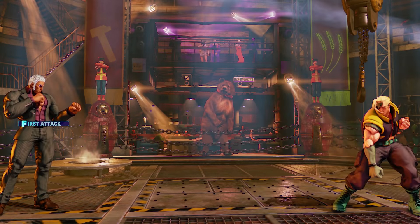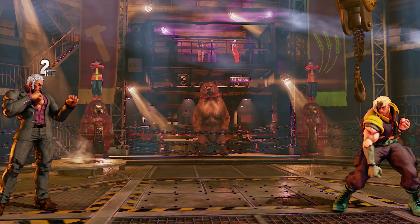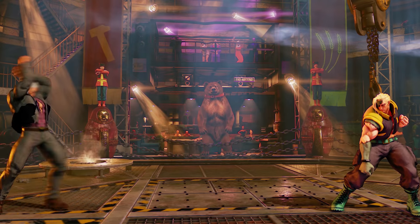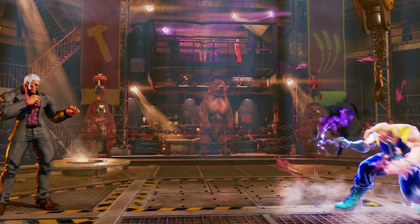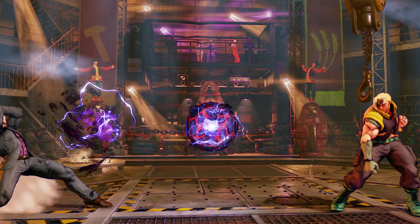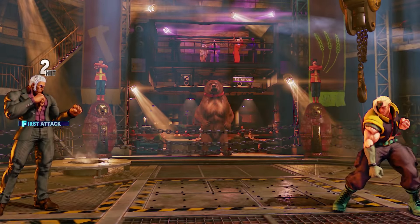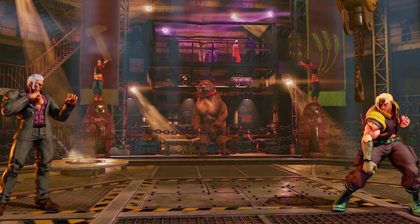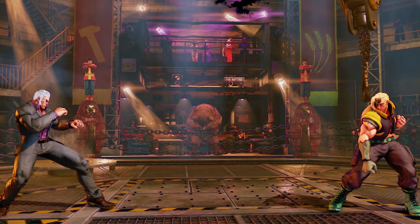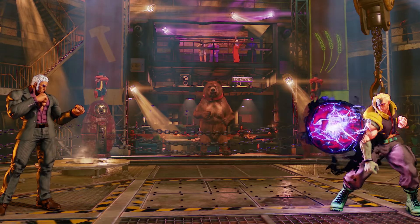For special moves, starting with Metallic Sphere, done with quarter-circle forward and punch. The light punch version is a slow projectile, the medium punch version is much faster, and the hard punch version is an anti-air projectile. All three versions deal 60 damage and can be charged, increasing damage to 90 as well as chip and stun. Fully charged versions do two hits, allowing you to fight through opponent's projectiles. The anti-air version puts the opponent in a juggled state for follow-up combos. For the EX version there are three variations: light punch plus medium punch fires the slow EX fireball, light punch plus hard punch fires the fast version, and medium punch plus hard punch fires the anti-air EX version. All are double-hitting and can be charged for a third hit.